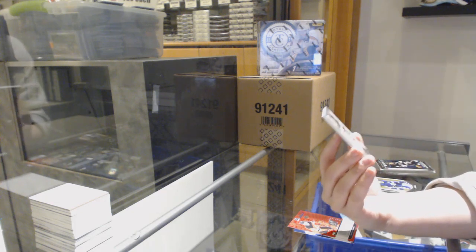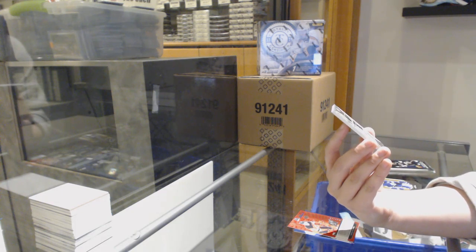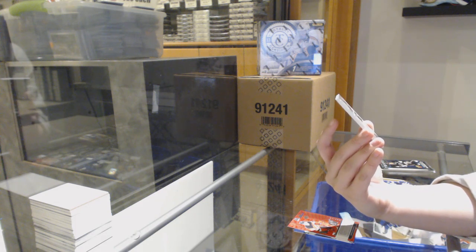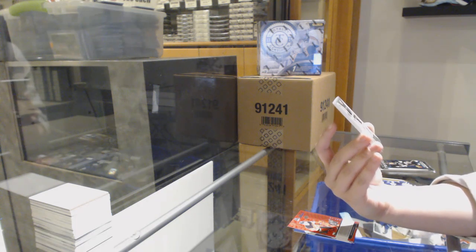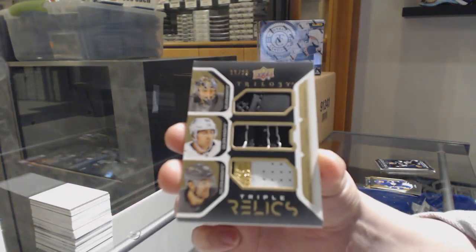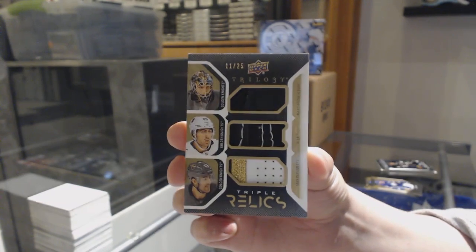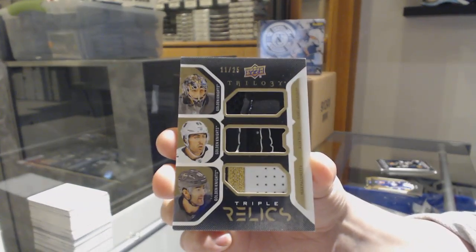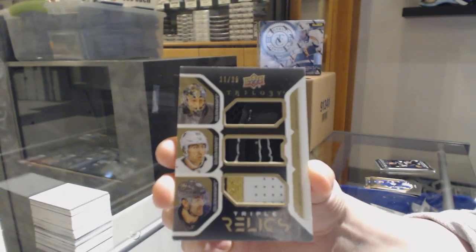Triple Relics — I don't know what that top one is, but the other one looks like a glove and a patch. Of Marc-Andre Fleury, Alex Tuck, and Max Pacioretty. Triple Relics of Vegas, numbered to $25.